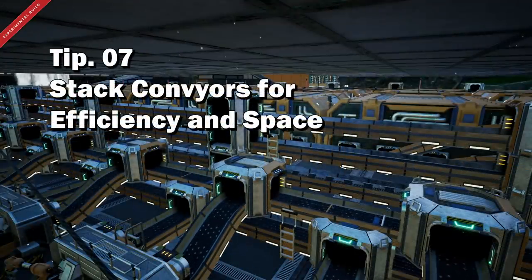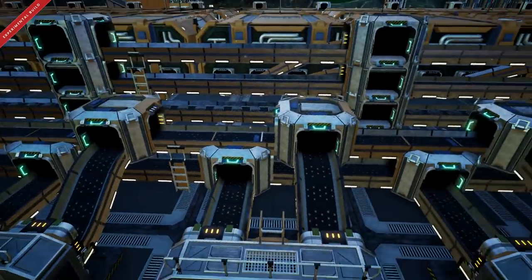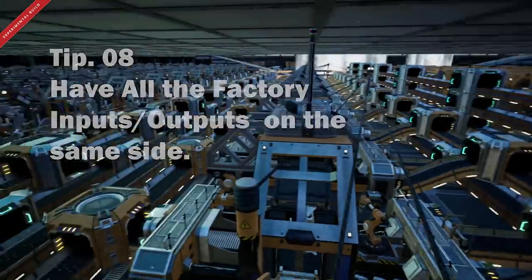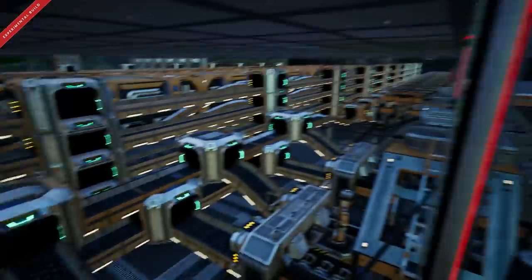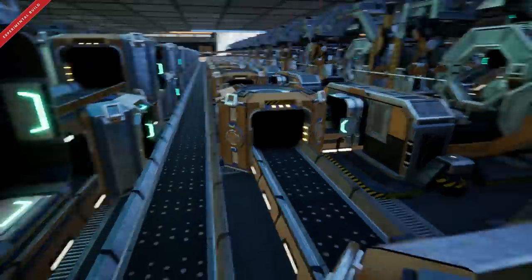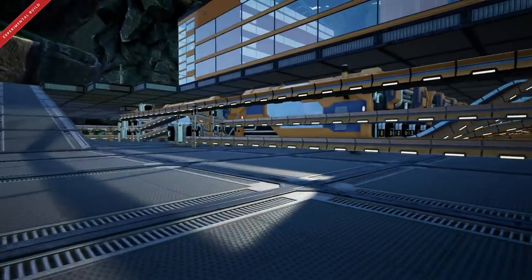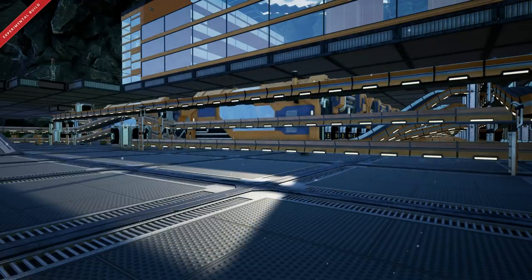Tip number seven: you want to stack your conveyors where possible. It's going to make everything a lot more organized, neater, and easier to set up — it's essentially just copy and pasting. When you've got these massive conveyor belts running everything, you're going to want to feed all of your assemblers and manufacturers together from one side, and then have everything on the same lane so that all the finished products go down the same aisle. This allows for easy collection, or if you're putting everything into a train station or storage area, everything's already in the same area — no spaghetti loop of conveyor belts converging from different angles, unless you like that sort of thing.